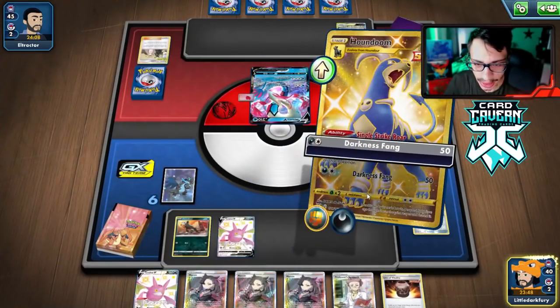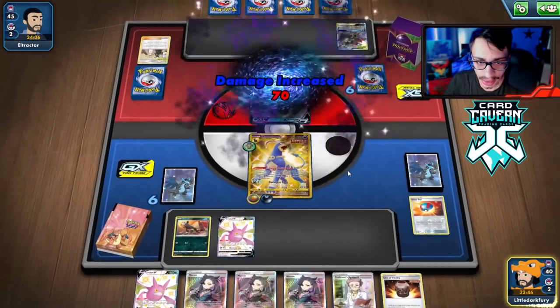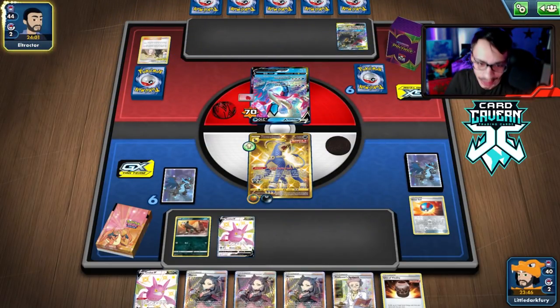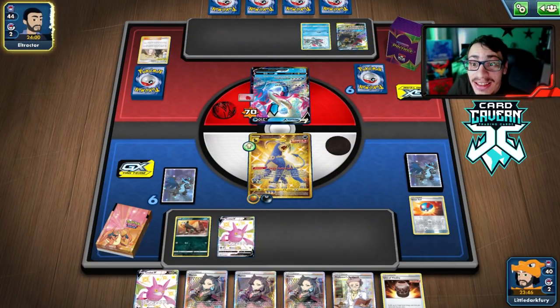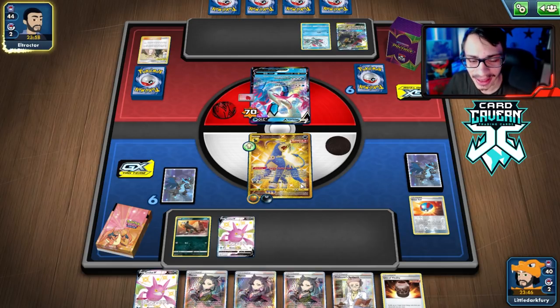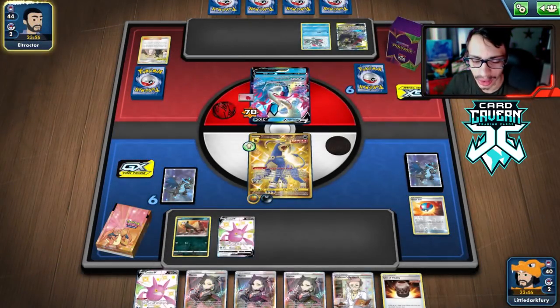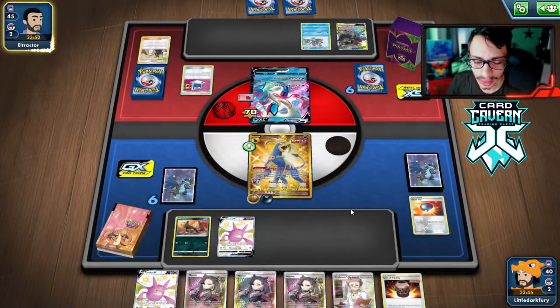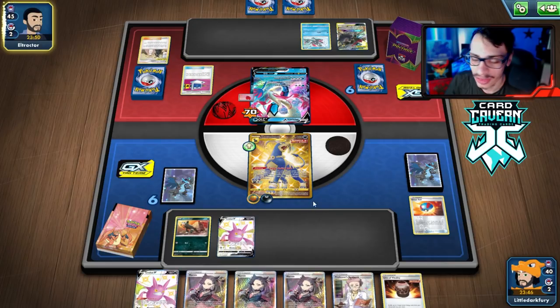Marnie, Marnie, Marnie — what would I ever do without you! Darkness Fang for 70 damage — sets it up to be KO'd. This hand is so bad. Good thing we can shuffle the deck with Single Strike Roar every turn. We're probably going to Marnie here because I don't want to Research away all these supporters — literally if we Research we'll have no Marnie left.